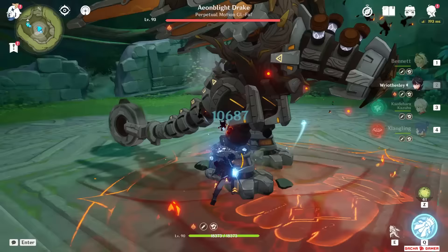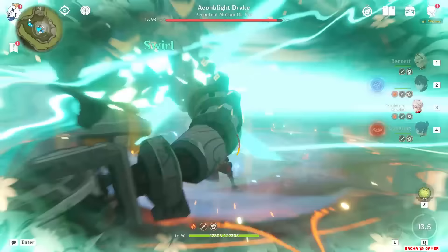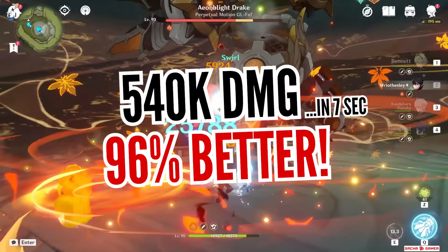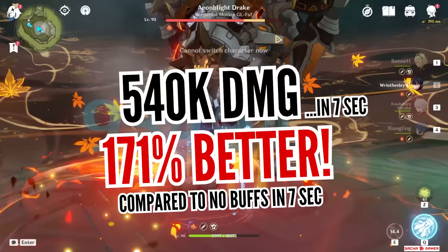I've got a bunch of supports waiting to boost our brooding Risely. Starting off with melt damage – using the classic lineup of Benny, Xiangling and Kazuha with a bit of tryharding, he can dish out some nice 93k and 96k charge attack melts. His burst also melts twice out of 5 hits, and the melted hits do roughly 49,000 damage. By spending 7 seconds on the field, he ends up dealing 540,000 damage in total. Compared to without buffs, he deals almost double the damage, and in reality more than that because he spent less time with more front-loaded damage.